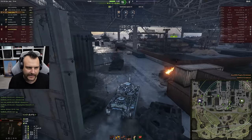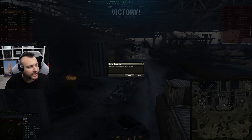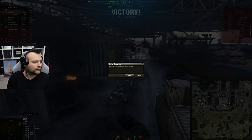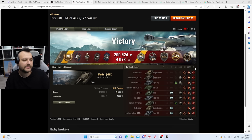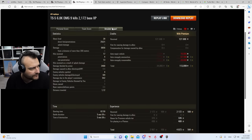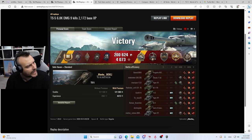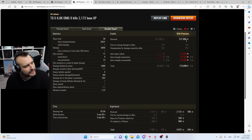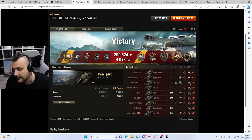9 kills, fellas - 9 kills, 6,800 damage. It is a good round of World of Tanks for sure. I think this gentleman did everything properly; he went in front like there is no tomorrow and slapped everyone in his way. Looking at the score: 9 kills, 6,800 damage, 2,100 base experience - very, very good - and 200,000 credits profit. I think he had credit boosters on. Anyways, let's see how the Turtle is performing.